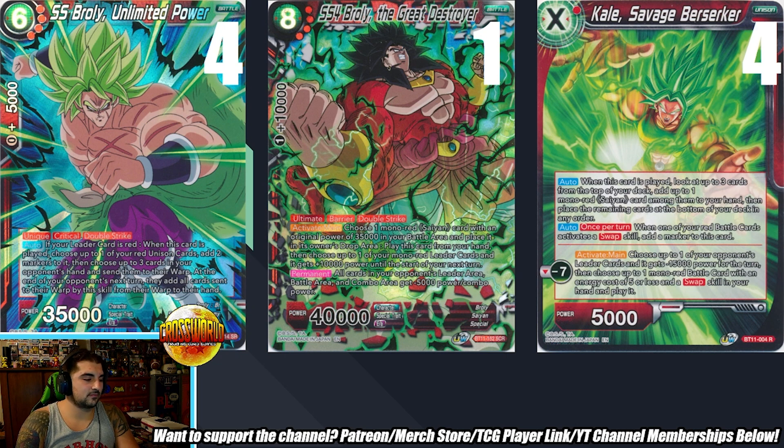Against my matchups I never really got to play him, and the other issue is he has a good ability — send three cards to warp — but he's a unique, so you can't play more than one at a time, and if you're swinging with him you can't combo him away to warp three more cards before attacking. Putting him to three doesn't actually mess with the math too much since you still have a high number of Brolys in the deck from all the searchers.